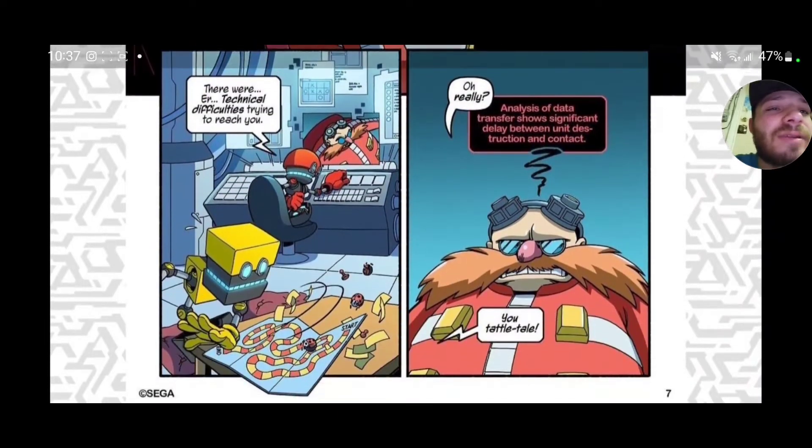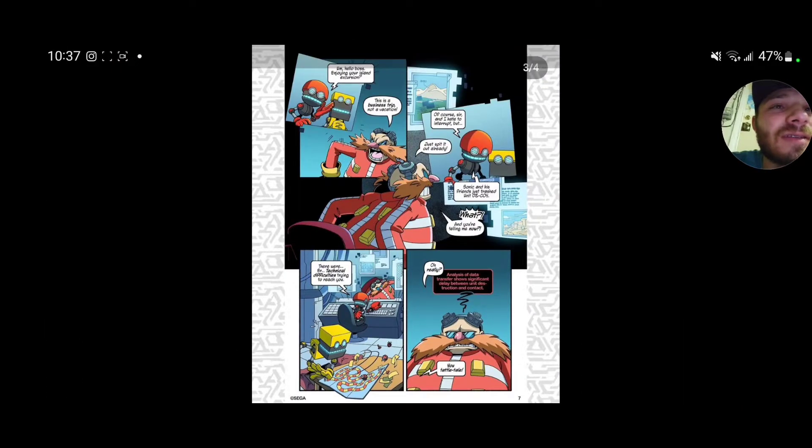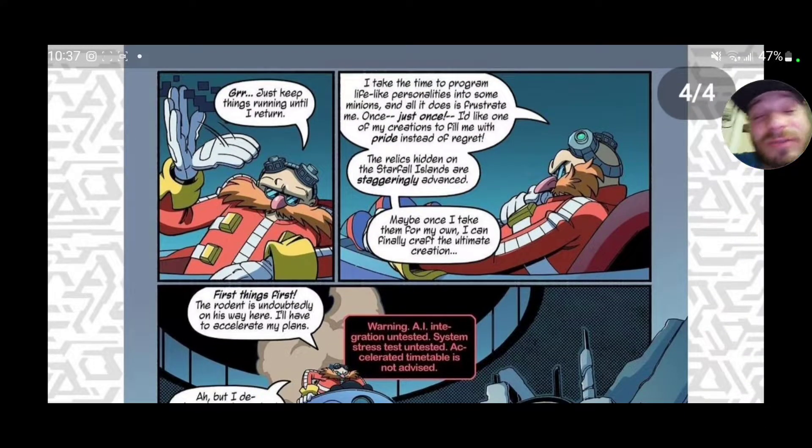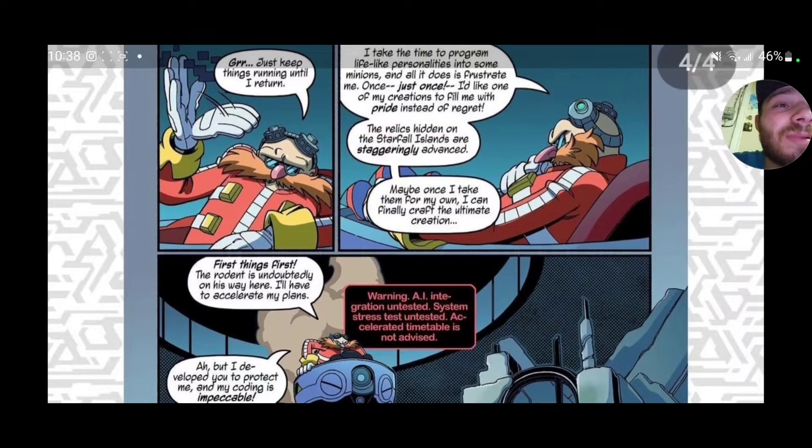They kind of went funny with that one. That was part three, and now we're on the fourth page. 'Just keep things running until I return. I take the time to program lifelike personalities into my minions and all it does is frustrate me. Once — just once — I'd like one of my creations to fill me with pride instead of regret. The relics hidden on Starfall Islands are staggeringly advanced.'